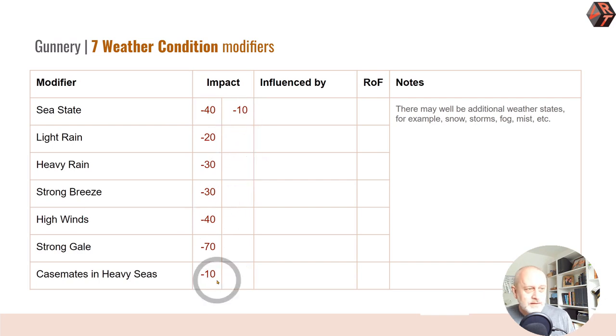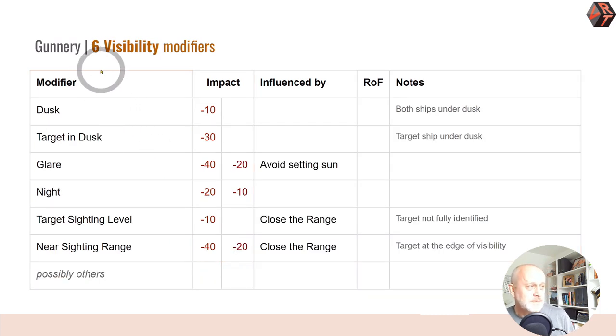Range influences the tech modifier so even if your technology is poor, the modifier may get better as you close the range. Weather conditions — my suspicion is there are more I haven't found, probably for snow, storms, fog, and mist. As you can see they're all negative and there's not much you can do about them. The sea state may be very bad or not so bad. Note that casemates in heavy seas have this minus 10 applied just at the start of the battle. If you are in a strong gale, you are not going to get many hits unless you get super close.